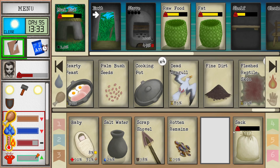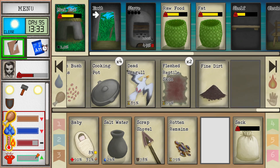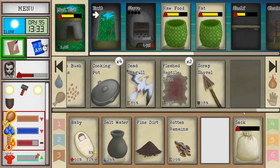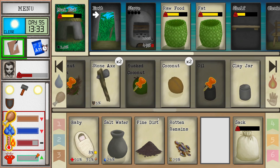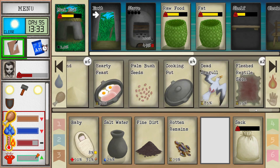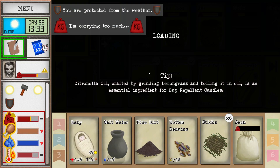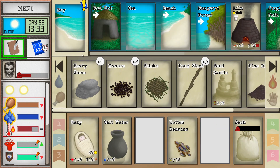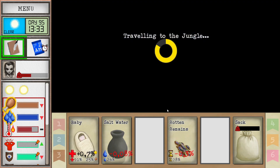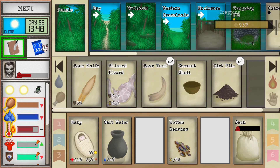We got one fine dirt here — do we have any more clay or stuff? No. Any fuel? I got some of these. Let's go grab some dirt. Let's go to the jungle. Lizard's looking fine. We got a new pig as well.